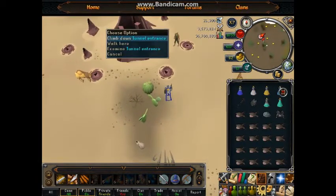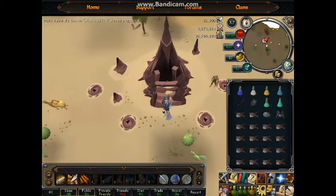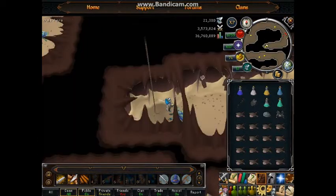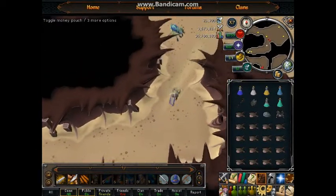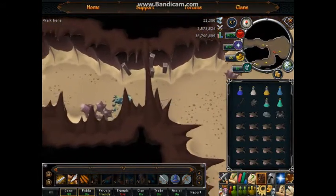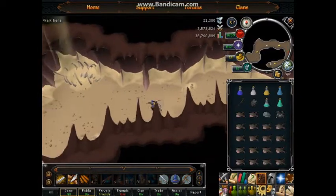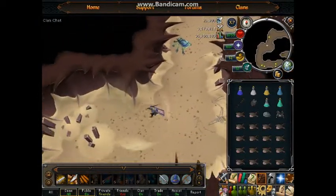Alright, you get in there, there's a rope. Click down here because that's where you're going to end up — just let your character run through the Kalphites. Once we get down there, we'll rest a little bit, pot up, and then head down. Don't worry too much about the Kalphites on the way.